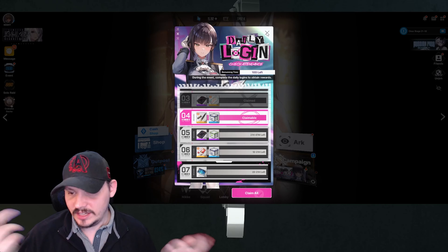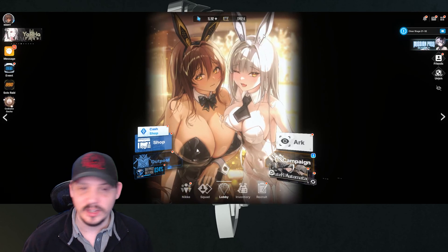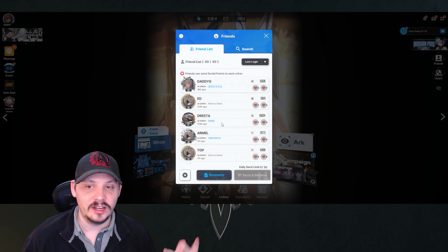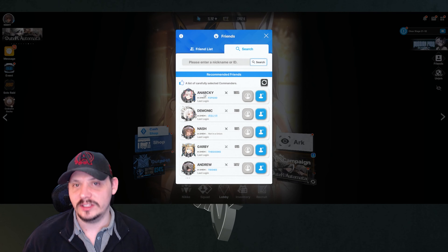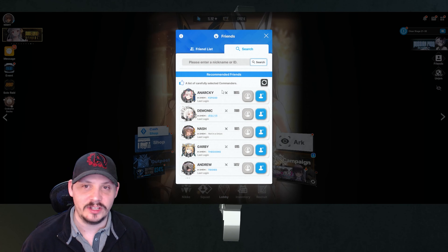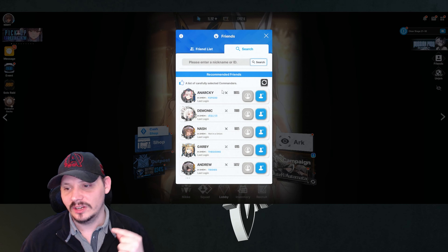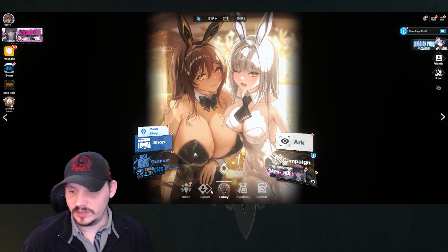Right now we have a daily check-in, so we'll claim that. Once we're in, the first thing I normally do is come over to my friends list and send and receive all — this way everybody's getting their friendship points. Make sure you go through and find 30 friends. It's more important that you max out your friends for consistent friendship points. Try to kick out lower-end accounts that aren't active, because higher-end players will realize they want friendship points too.